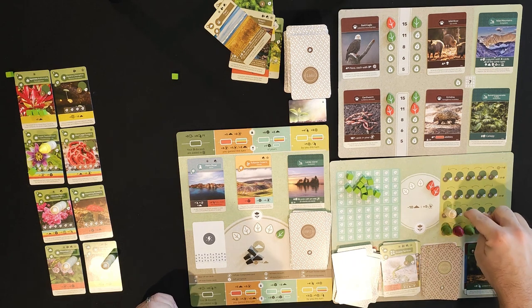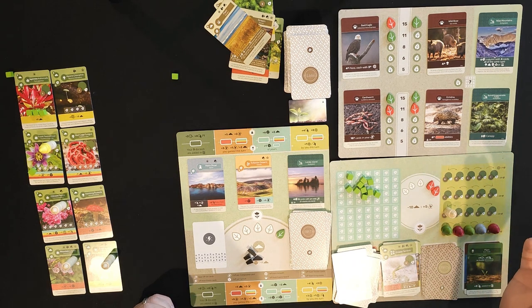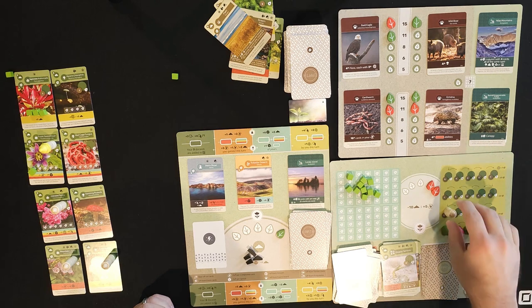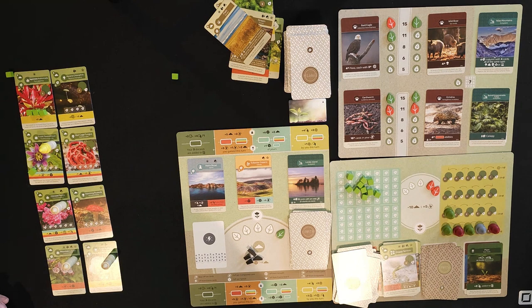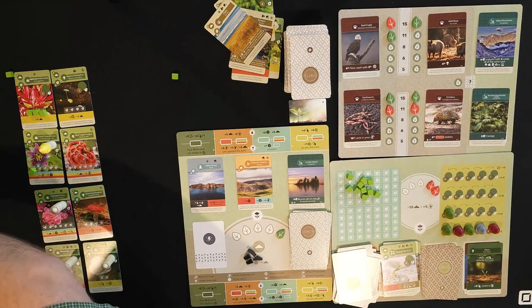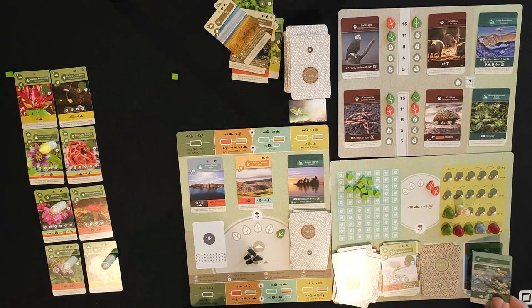Coming down here I get a card and another growth. That's now three growth on four different cards — I can claim that fauna objective for 11 points! Now I need to focus on filling up canopies and getting more cards played. Gaia gets one growth for each card I drew — six cards total — so she gets six growth, filling several spots and starting the next row.